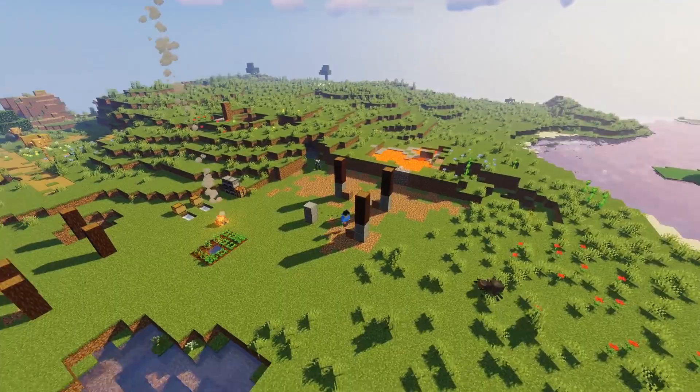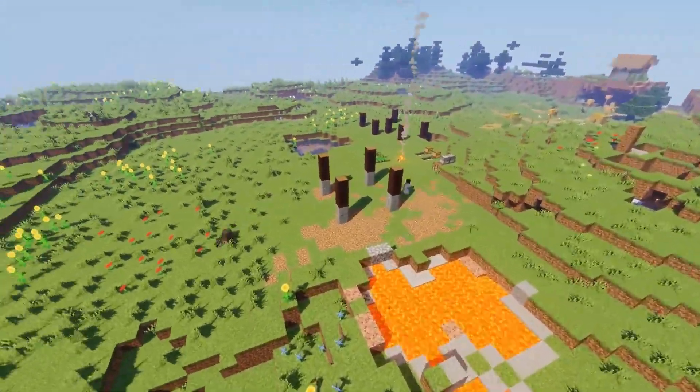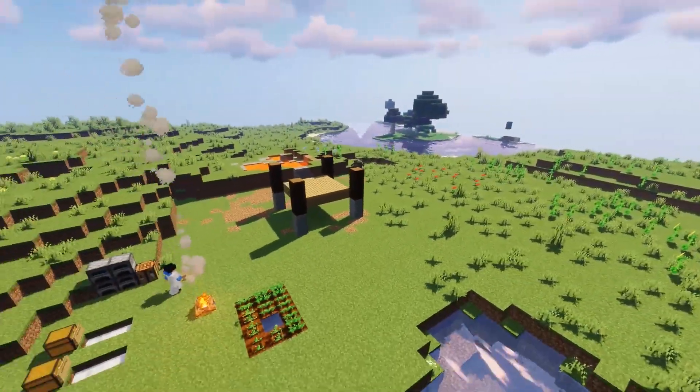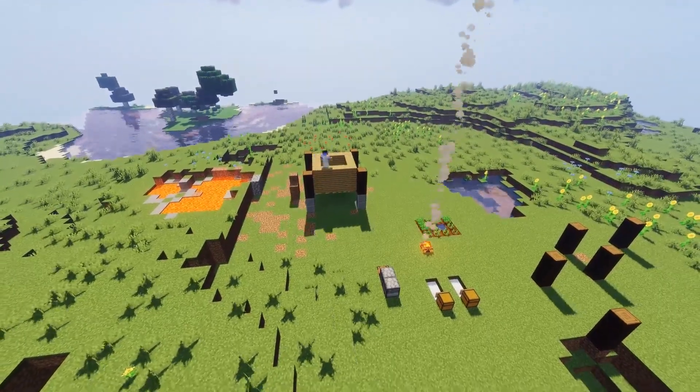I started with the frame of my house on the left side, as you can see, and then I focused on his house because I wanted to finish his house first. I kept it very simple — it's a starter house, but slightly different with a different angle to it.